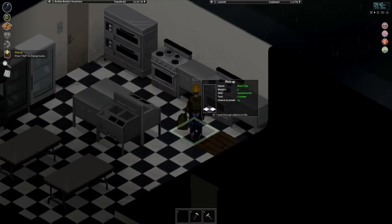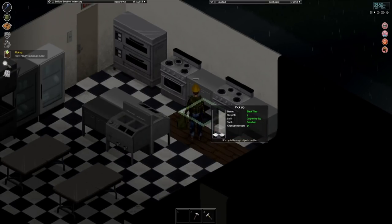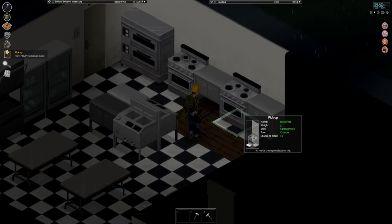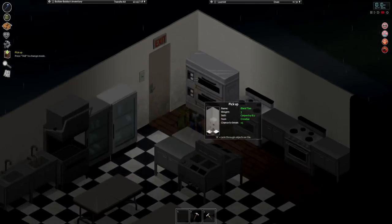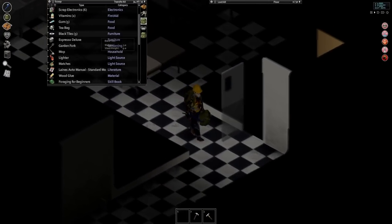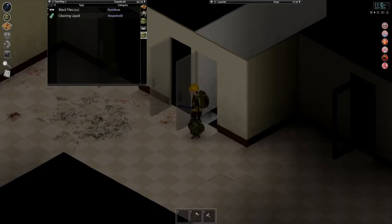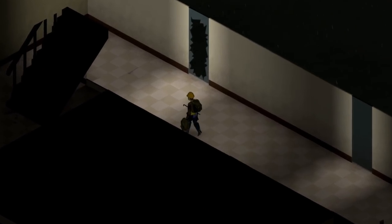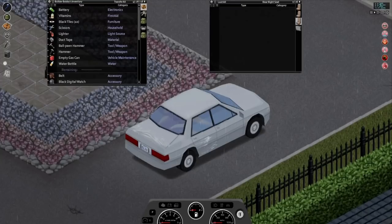Now let's go help ourselves to a bunch of these black tiles here. This is one of the only spots you can actually get these — the only other spot I can think of is that kitchen area inside our place, and there's also a diner near Muldrow. These black and white tiles are very freaking aesthetic, so basically I'll take your entire stock. We took as many as possible — each one weighs like three, so we got around 21 tiles. I really wish we had a trailer right now.